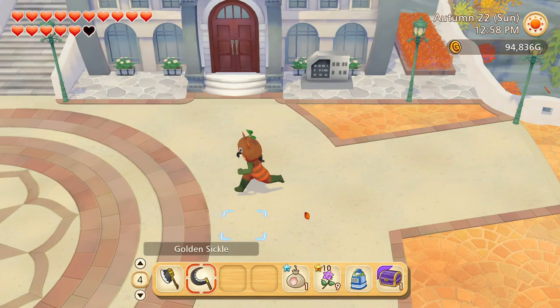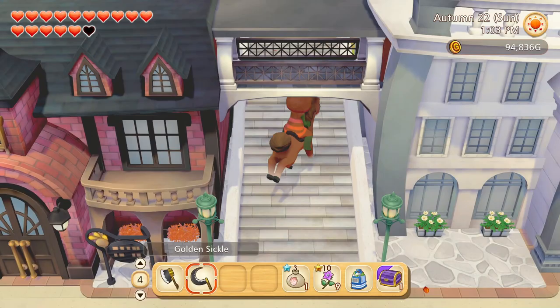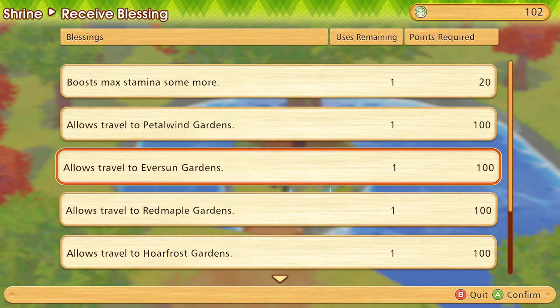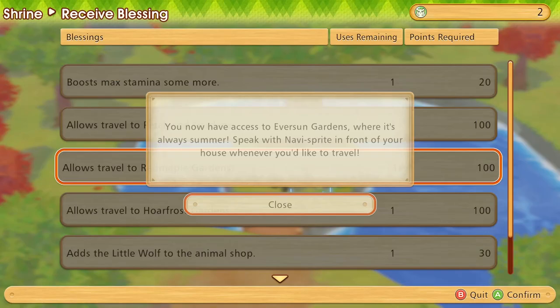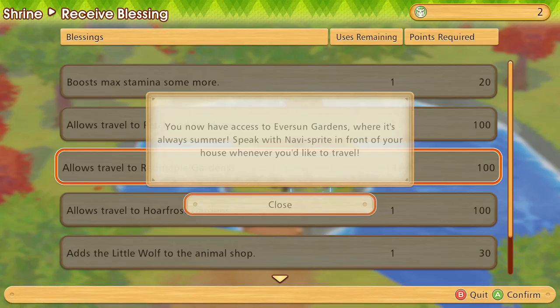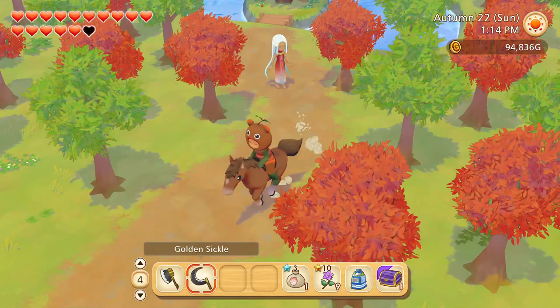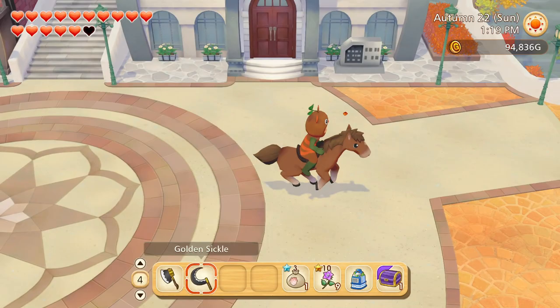Next stop is off to the shrine! Give me Ever Sun Gardens. Now we have access to an area where it's always summer — perfect! I'm not sure why these are a thing when the greenhouse is also a thing, but the greenhouse is a lot more convenient and covers every season. We'll be sure to go there later once I get home and get everything settled.